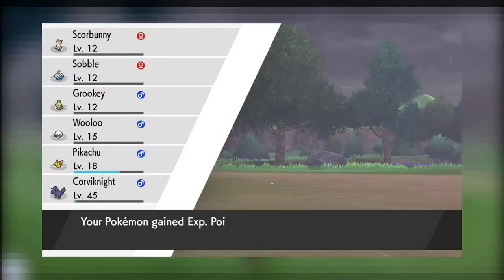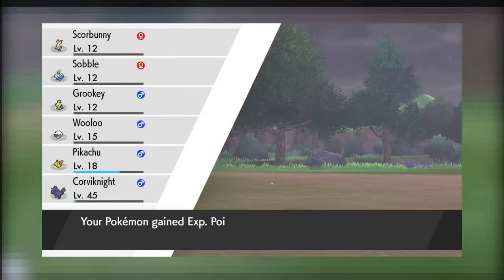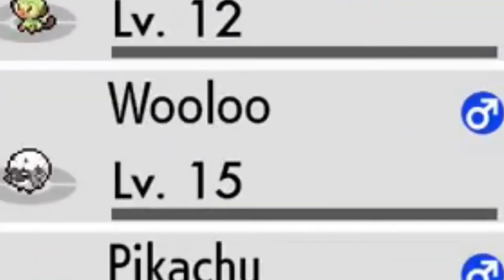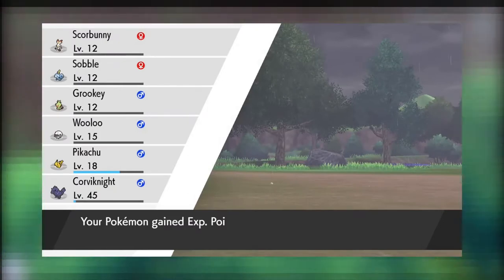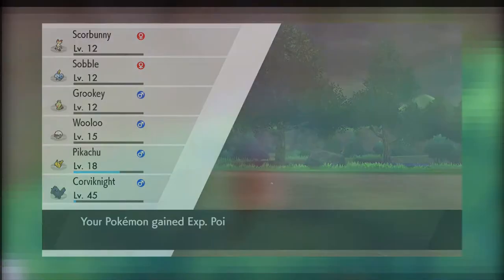First off we have the experience screen, which has a diagonal box cutting half the screen off — I actually missed this the first time around. It was apparently in a Japanese trailer. It has the basic stuff like the experience ball, the level, and the Pokemon. It's pretty simple, but I would like to see red accents because apparently Game Freak is putting red accents into the UI.